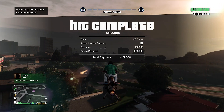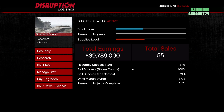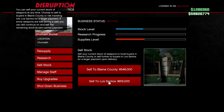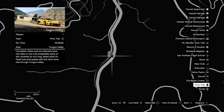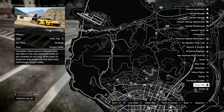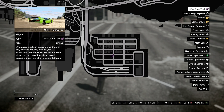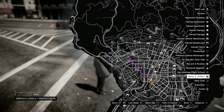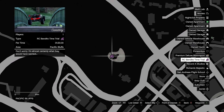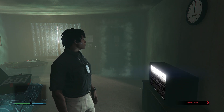We also have two times money on Gun Running sell missions, so if you have a bunker take advantage of that. Wrapping up the week, we have the Tonga Valley Time Trial — beat the par time of 58 seconds to earn $100,000. The HSW Time Trial at Terminal rewards $250,000 if you beat par, and the RC Bandito Time Trial at the Cemetery — a minute and 20 seconds — earns you another $100,000.